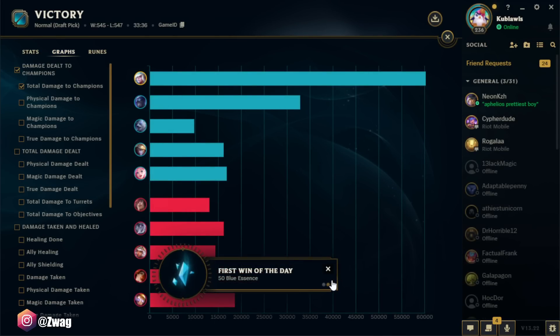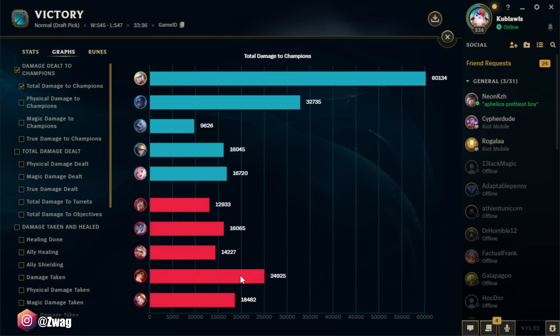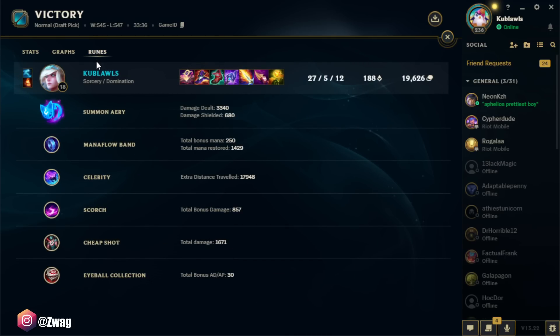I did 60,000 damage — none of them even got over 20k, well MF did. That's a lot of damage. Aery did 3340 — I think Aery is better than Comet. They nerfed Comet but Aery got nerfed too, just not as bad. Aery is better for early game poke since you auto attack. Cheap Shot did 1700 — that's a lot. Scorch didn't do as much as I thought it would; it should be around 1000 this late in the game. Thanks for watching, peace!